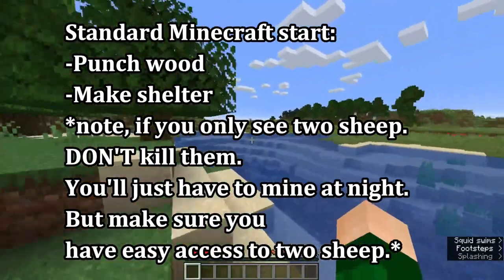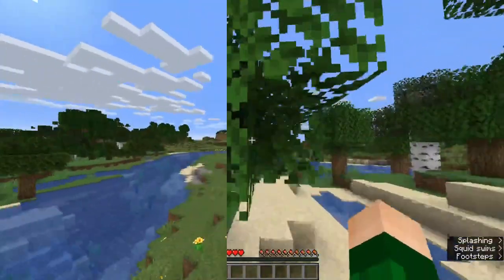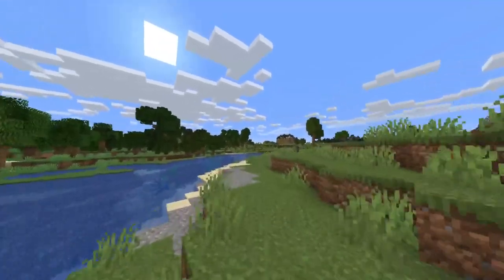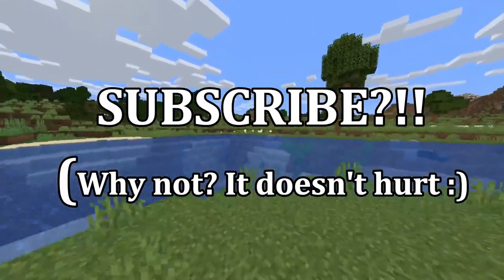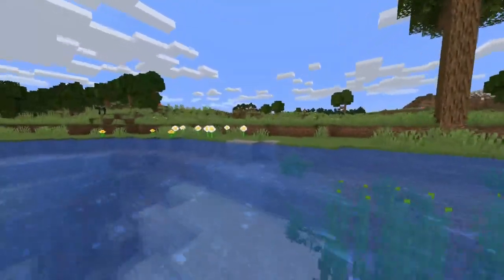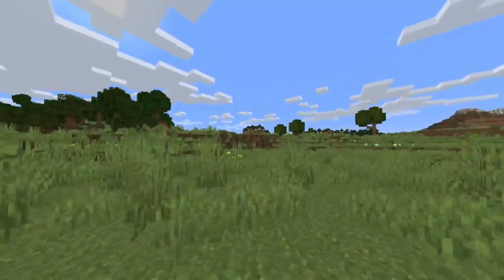So you do the standard stuff — punch some trees, get your wood, your tools, the basic stuff. But here's an alternative beginning: start a world up in creative, zoom up into the sky, look to see if there's a nearby village, then recreate the world in survival — because you're playing in survival, remember. Then high-tail it over to where you found that village.